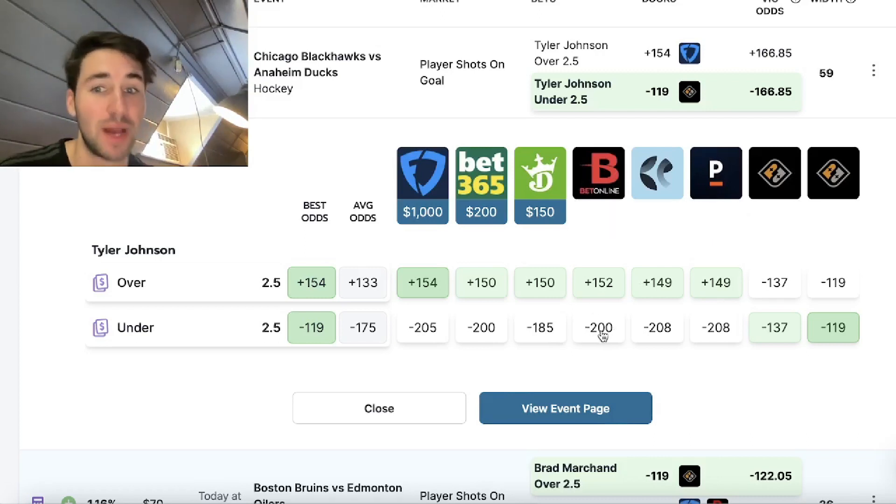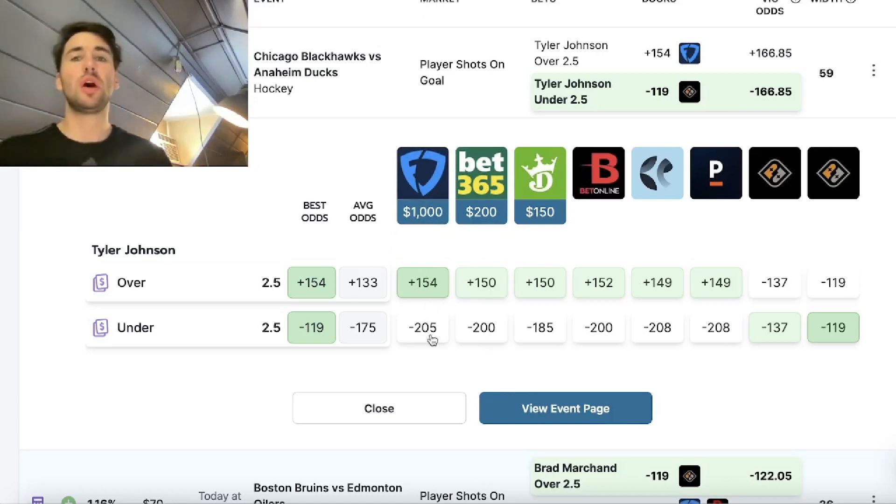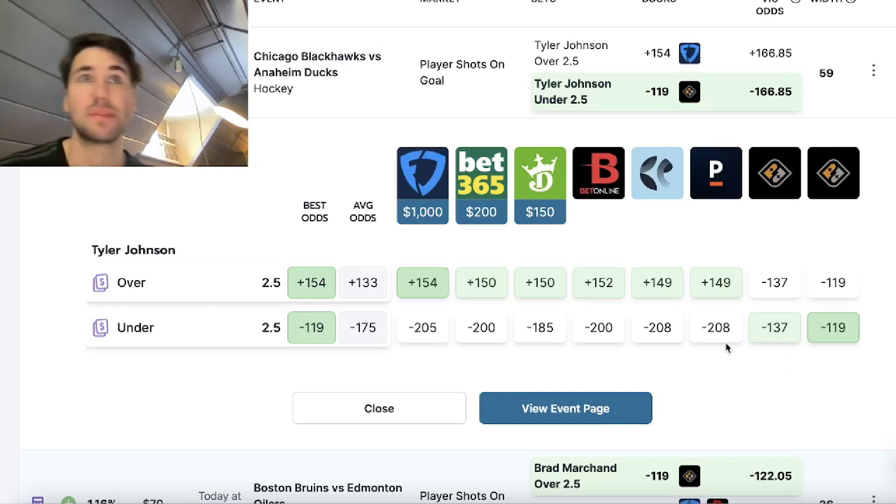Bet Online, minus 200 — a two-to-one favorite. Bet365, two-to-one favorite. FanDuel, two-to-one favorite. A minus 200, two-to-one favorite means a bet is hitting about two-thirds of the time, 66.7% of the time.